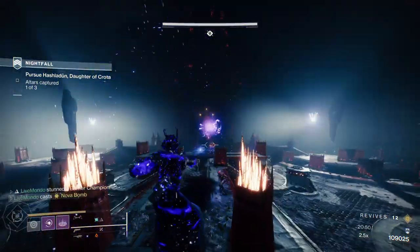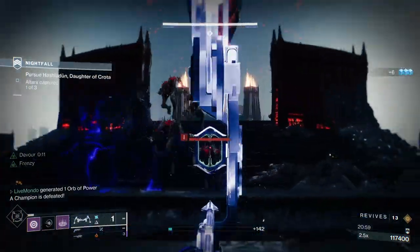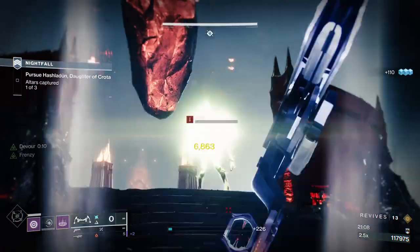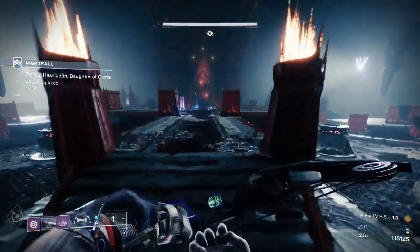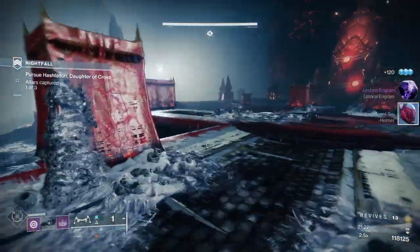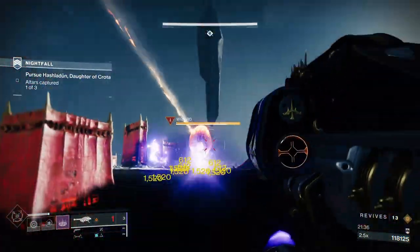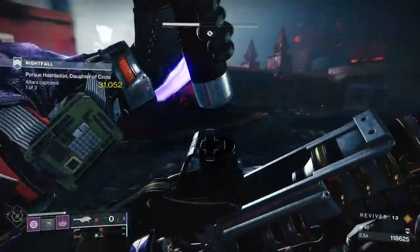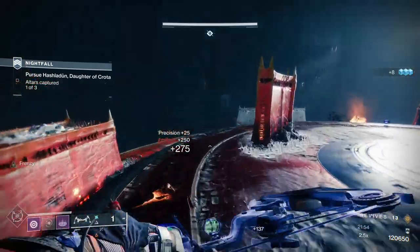I threw the grenade and jumped up — I wouldn't suggest going up immediately. I'm tentative about attacking the champion because there's an absolute ton of Thrall hiding. The rocket took the champion, but these Thrall are the main reason I held back — there's a huge number and they hide until you start doing damage, then they pour out. I'm not even sure that was all of them. Once they're cleared we'll proceed, grab any heavy, and move on.